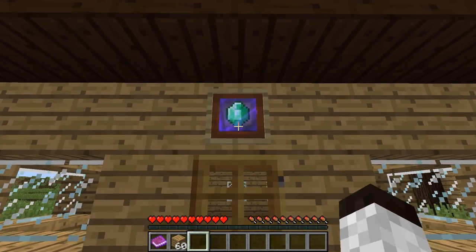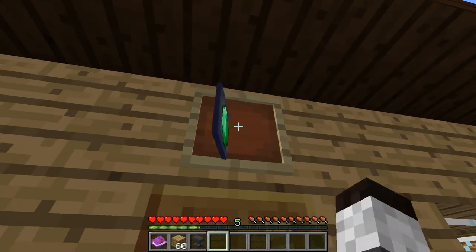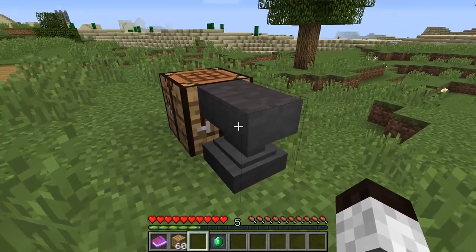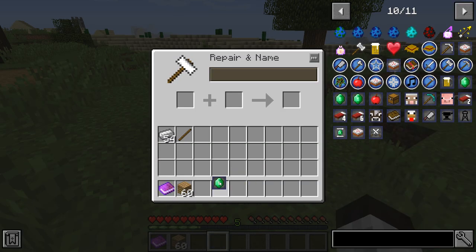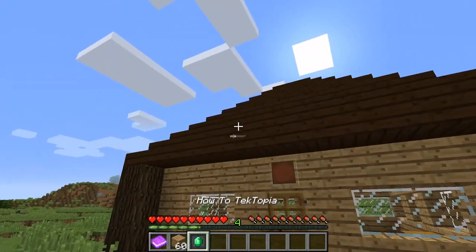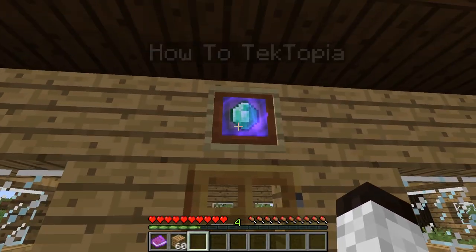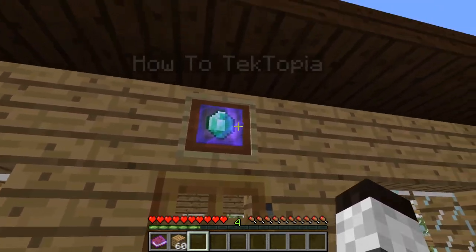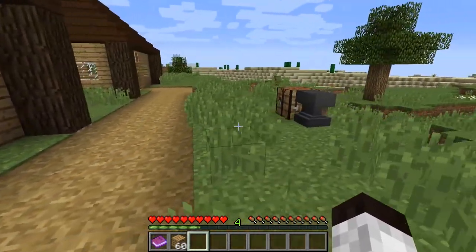Grab the token off the item frame, go over to an anvil, and rename it — we're going to call this 'How to Techtopia,' which is like the name of your village. You can call it whatever you want. Put it back on the item frame, and that's the name of your village. On a server, you can look up and see the village name so you can tell whose village it is.